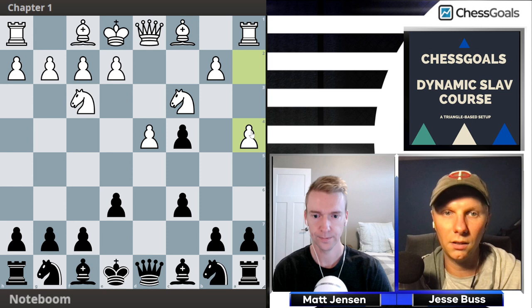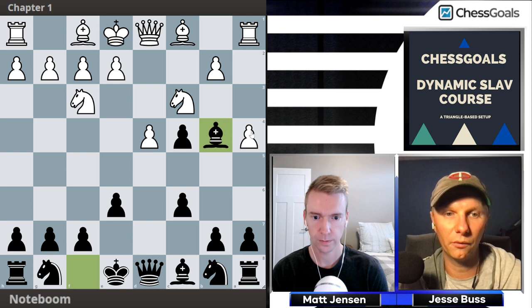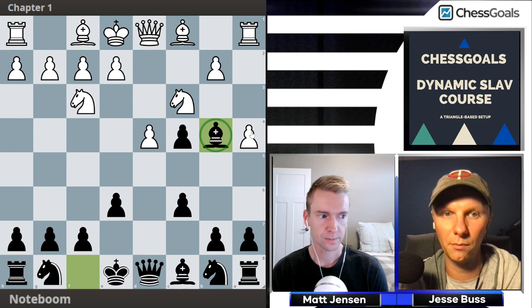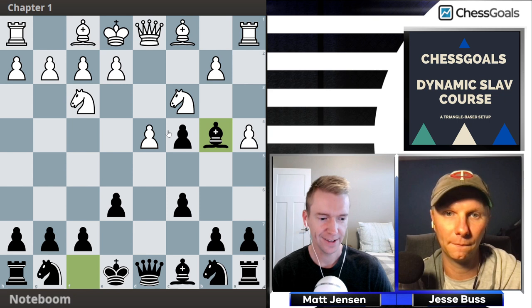The idea behind a4 is to prevent us from playing b5 and defending the pawn, so white is probably going to follow up trying to win it back. Against a4, we play bishop b4 — a thematic way to punish the a4 move. The b4 square is a big hole, so we put the bishop there, pinning the knight. This prepares b5, because with the knight pinned, white can't win the pawn after a×b5, so we're again trying to hold the pawn.